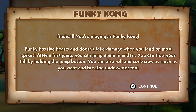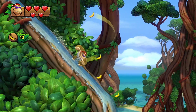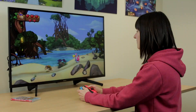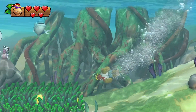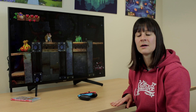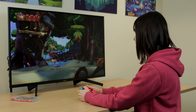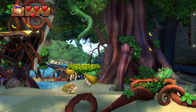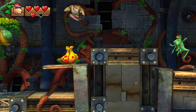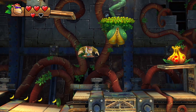In Funky Mode you have the option to play as Funky Kong, which could be the most accessible way to play the game. When you play as Funky Kong he starts off with five hearts. Funky Kong is able to breathe underwater and can constantly roll and corkscrew. If you play as Funky Kong you will not have access to the other characters in barrels and you cannot use the Kong Pow move. Funky Kong has five hearts and will not take damage when you land on most spikes, however enemies will still hurt you. Funky Kong can jump twice in mid-air which means you can jump higher. If you hold down the A or B button you can also slow his fall. These options do make the game easier, however there are some elements that might still be tricky.